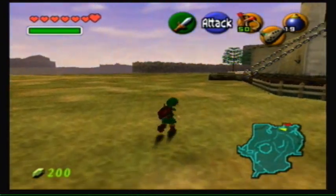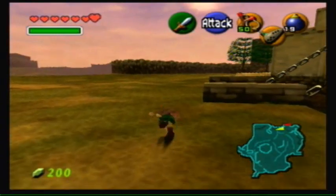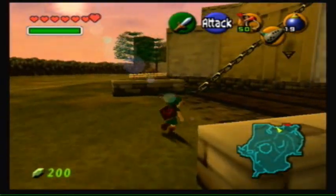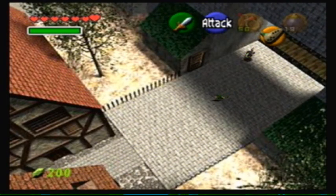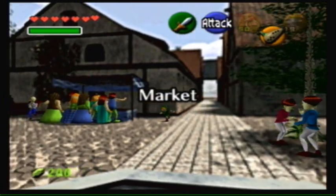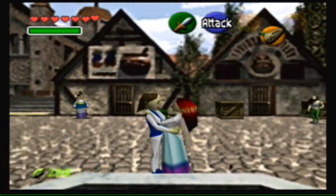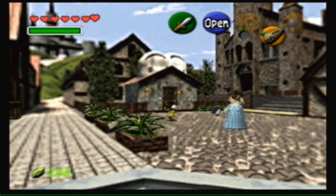Next is get bomb bag. So we're going to get our second bomb bag upgrade now, even though we just got our first one in the last episode. We're also going to get a heart piece from the minigame we're about to play. But this minigame is going to take quite a while, so I think instead I'm just going to skip to the next thing on my list — and that would be to get the mask that the guard wanted in Kakariko from the Happy Mask Shop.